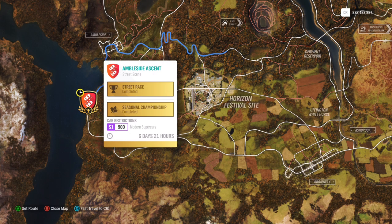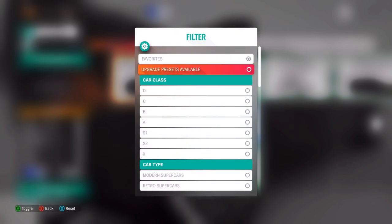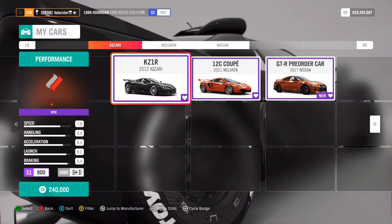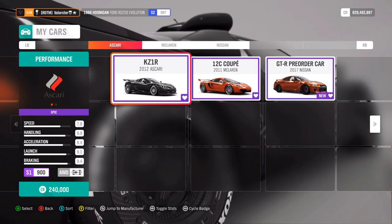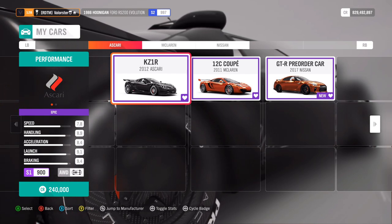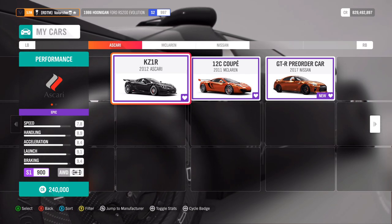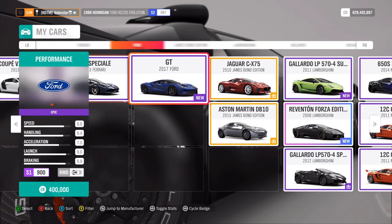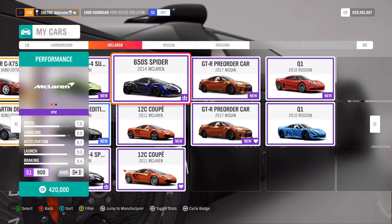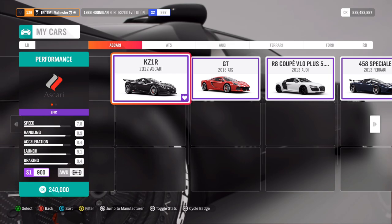For 'Up Your Street,' we need an S1 900 modern supercar. I advise you to take the Ascari — that car is really overpowered for this championship and it's not an expensive car. Of course there are other cars you can take, but it depends on your preference. I took the Ascari.